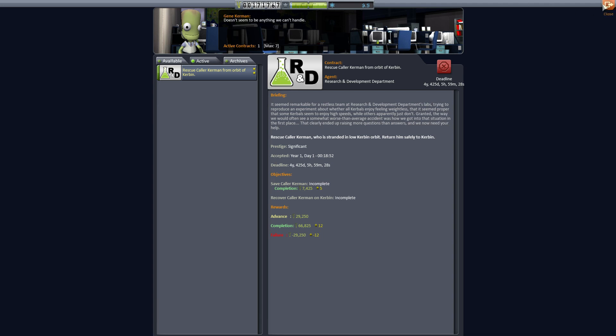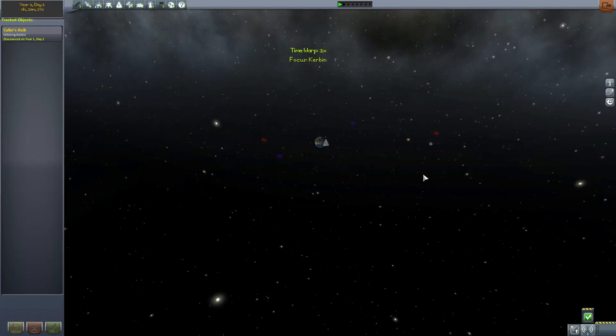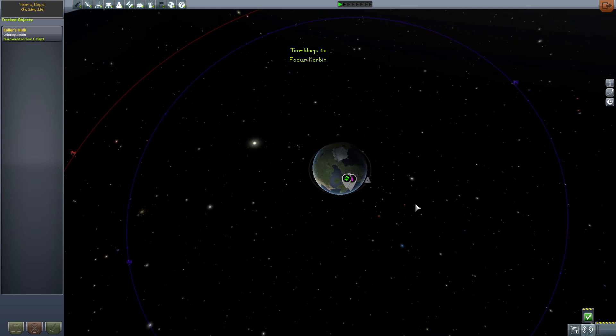The one we have chosen is an easy one. The only way you can really tell is if you go to Tracking Station and you find out where the actual vessel is.